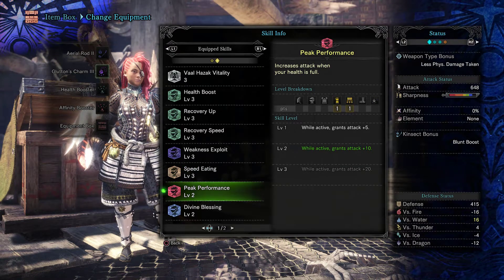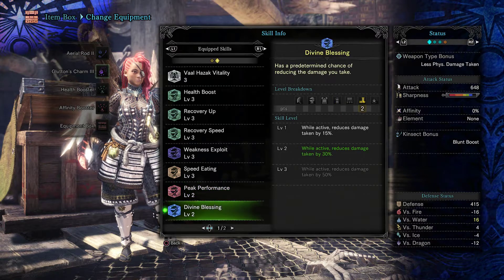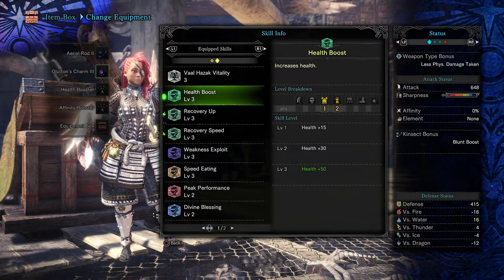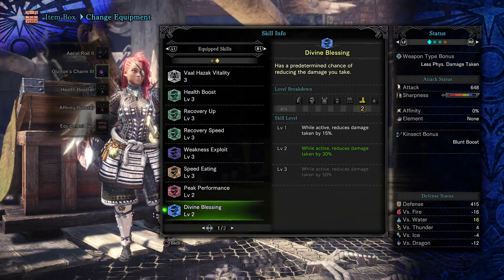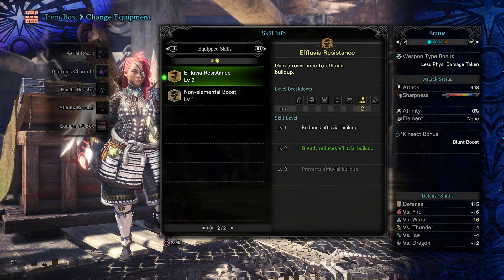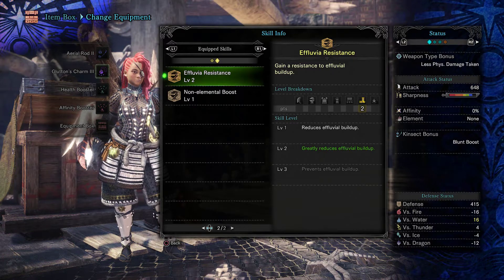Peak Performance comes with the set and increases attack when your health is full, which it will be most of the time. Divine Blessing 2 — I was going to go for level 3 but I would have had to sacrifice a point elsewhere and chose not to. Divine Blessing 2 is good enough at 30%; it activates way more than you'd think and is very helpful at decreasing overall damage taken from enemies.